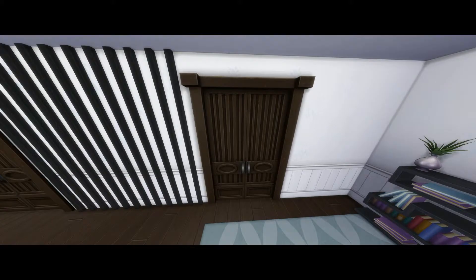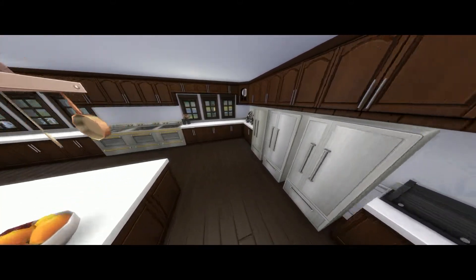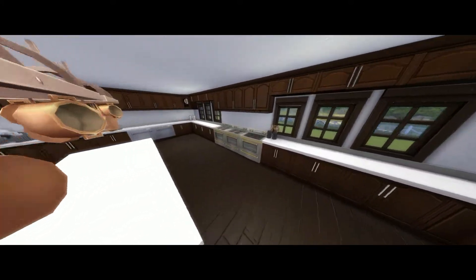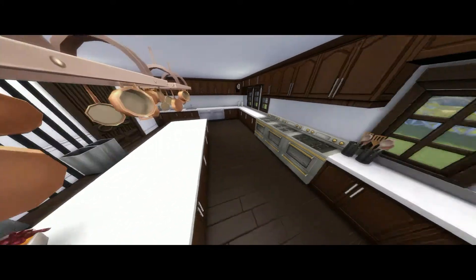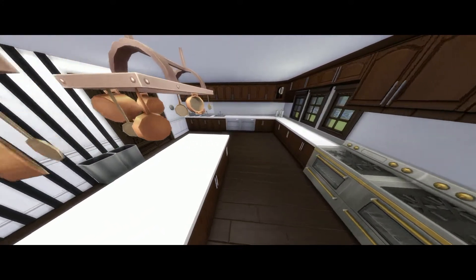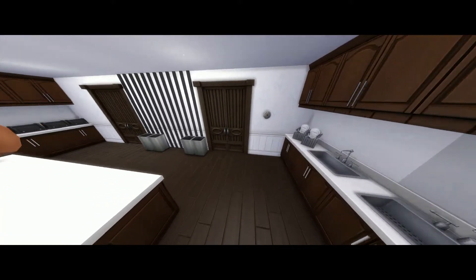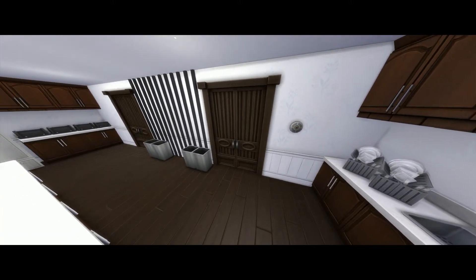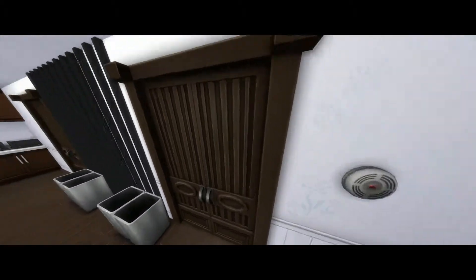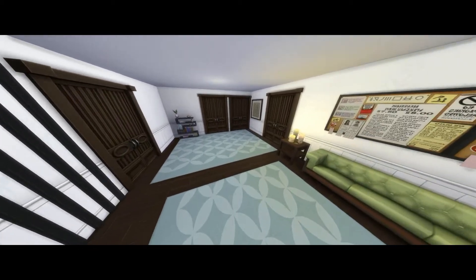These two doors open into the kitchen, which is quite large. We've got three fridges, three stoves, lots of counter space for cooking prep, two dishwashers, and two sinks. If I added any more, this lot would be even more laggy. We've also got four bins so if one's full they can always use the others.